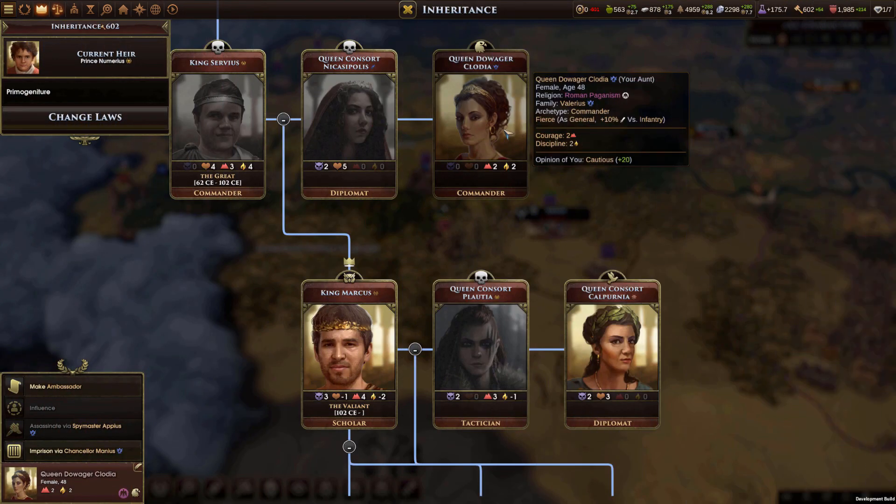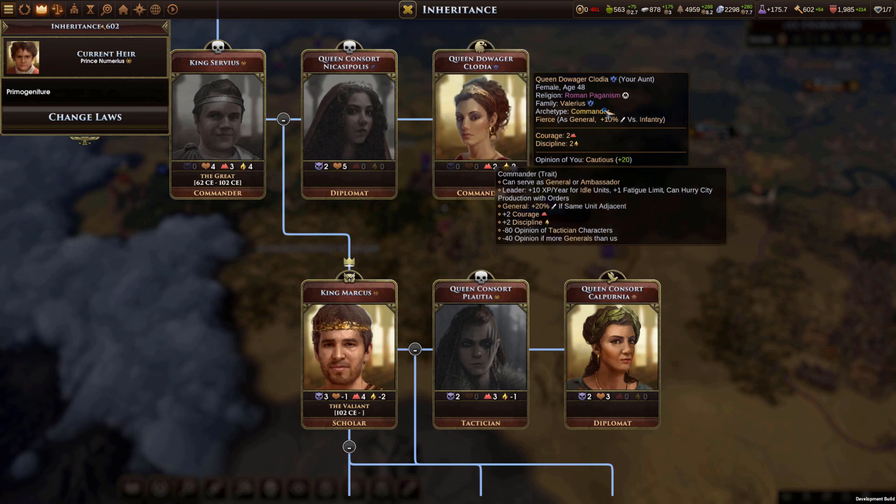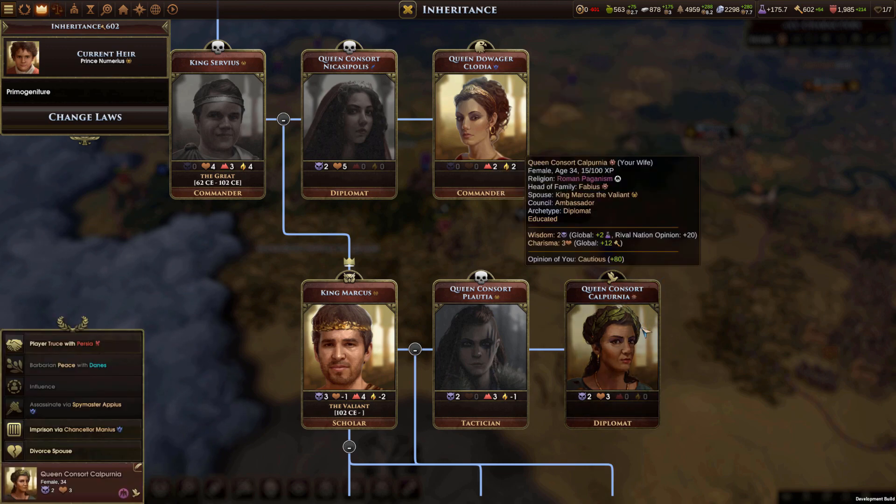Those attributes and character types have also been given much more depth. Now characters are given unique abilities based on their archetype and their characteristics. Here, Queen Claudia is the commander archetype, and as a leader, she grants 10 additional experience points to idle units, a fatigue limit boost, and she can hurry city production with orders.